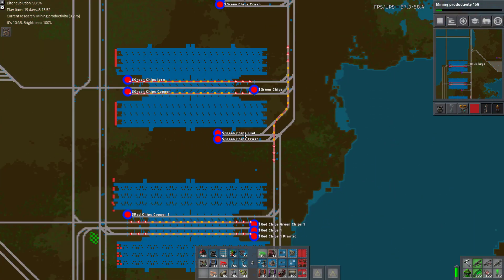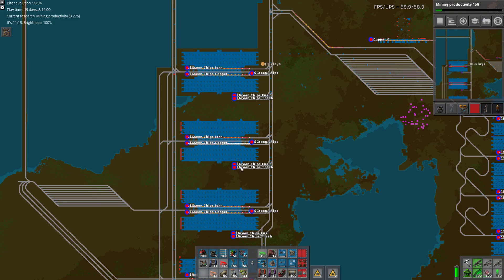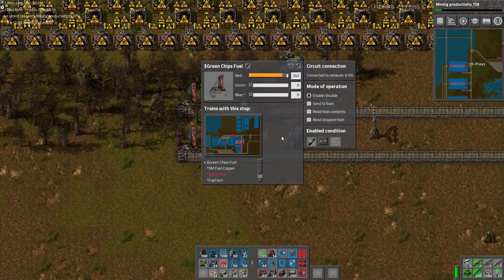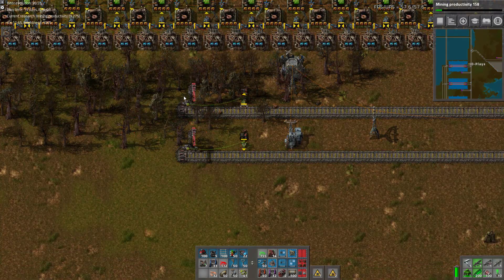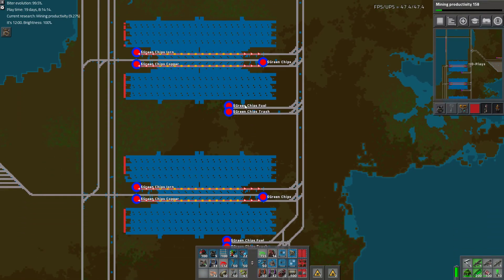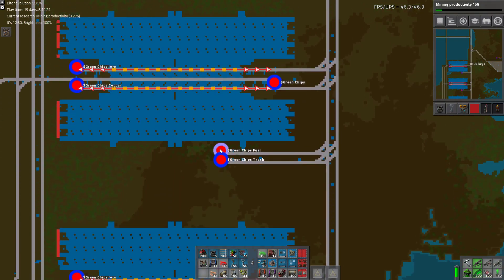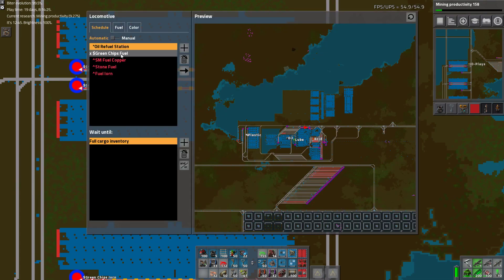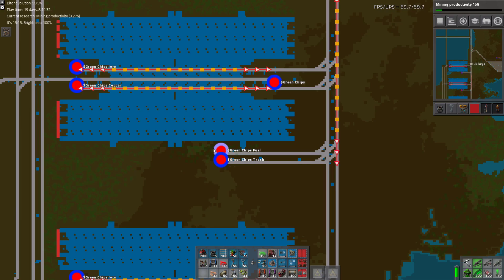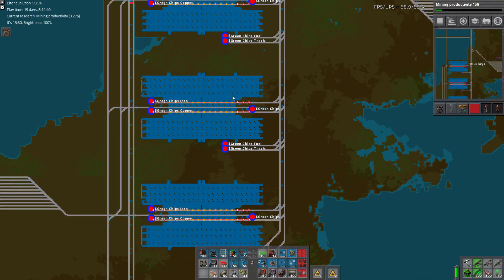We've got the three Greenchips hooked up already. We still have to do the two red and the blue circuits. But it means we have fuel and trash, and you saw how easy it was: if less than 100 fuel in this box, bring more. In theory, because we have three stations all named the same, it'll go to whichever one's turned on. If the first one's off and the second one's on, it'll skip the first one — because it doesn't exist as far as the train network's concerned — and go to the second one.